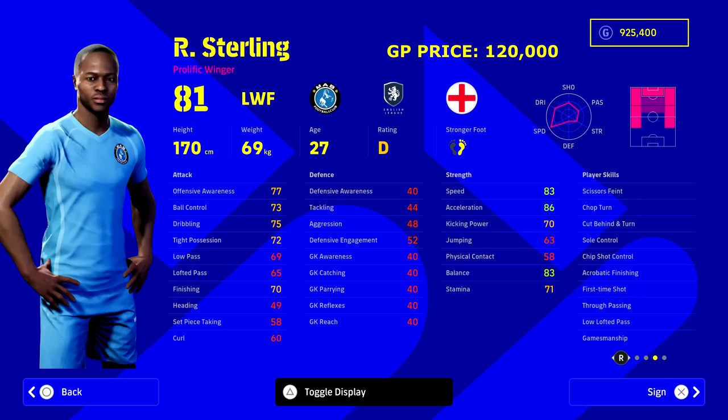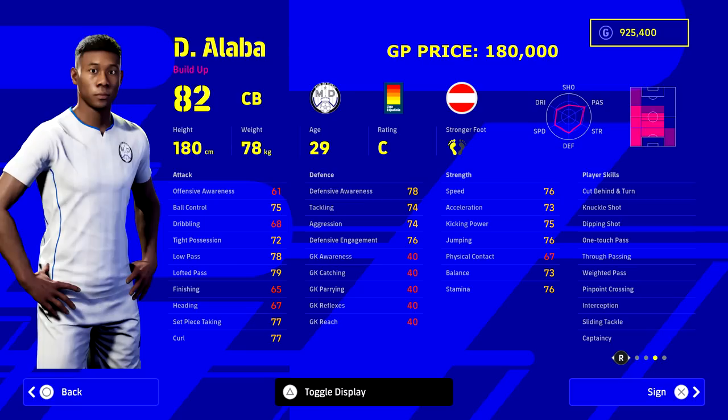Next up we've got Sterling. We talked about Portu and speed — Sterling is in a very similar position. You can get Sterling up to 95 acceleration and 95 speed; he's one of the quickest players in the game and amazing to control and handle. The only thing that lets Sterling down is his dribbling and tight possession, so if you want to go the pure dribbler route his stats are a little too low. But for the amount of positions he can play, he is definitely one of the wingers to watch.